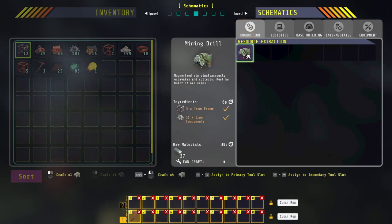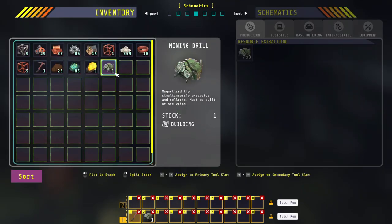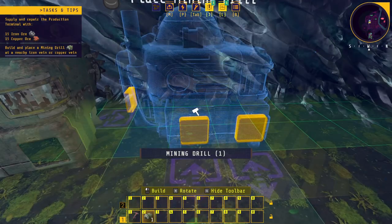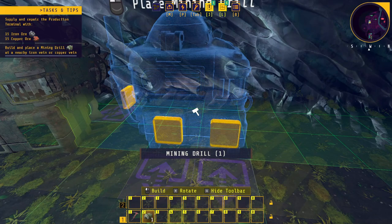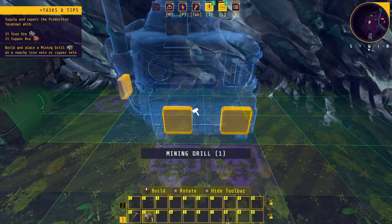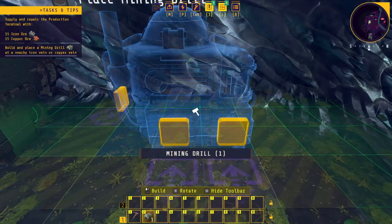So I go to crafting, go to production, craft one of those, and there we go — we've got a little mining drill. It says left click to place the mining drill. So here we go. Where do I... I don't know where to place it. It's got input and output, it says they can do it both ways. I'm just going to plonk it here and hope for the best.